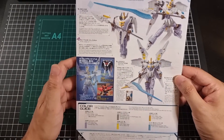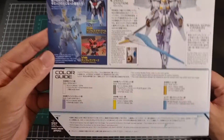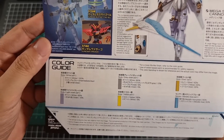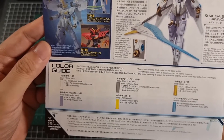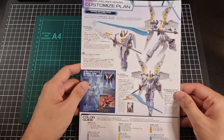One of these days some of those Gundam X kits will get redone — one of these days. And at the very bottom we do have the color guide: white, light violet, gray violet, yellow, gold, and metallic blue. Not a bad color palette at all.